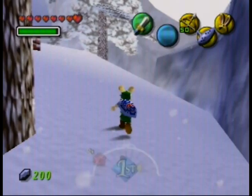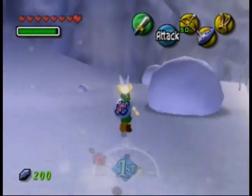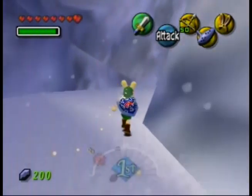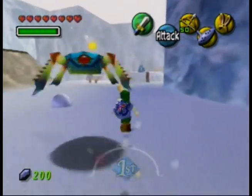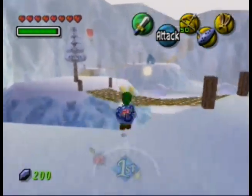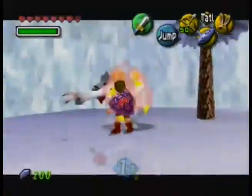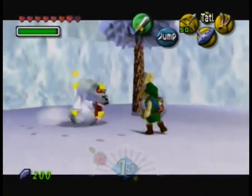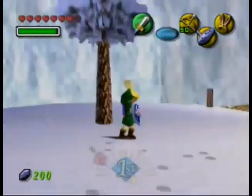Why is there a Goron in the ice level? If you want the context of Majora's Mask, this place is not supposed to be frozen. That makes sense — even though it's called Snowhead. It's more so that the winter isn't ending. It gets snow during winter, but it's not supposed to be this frozen all the time.